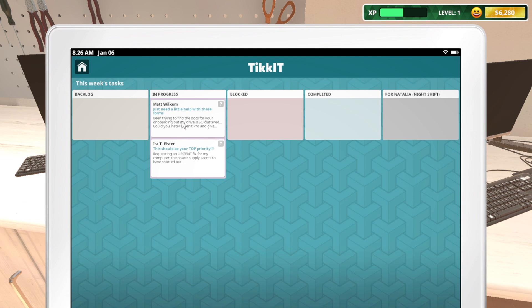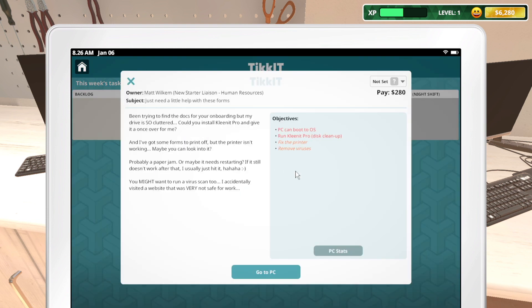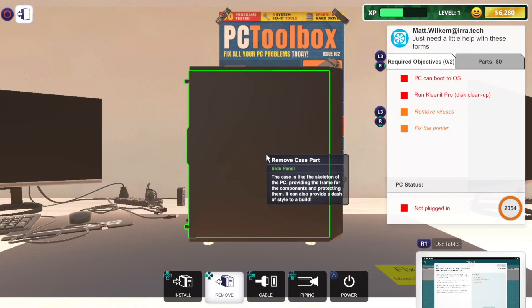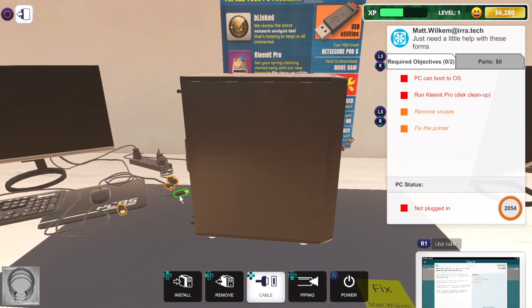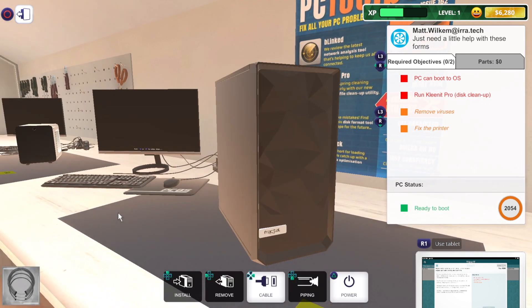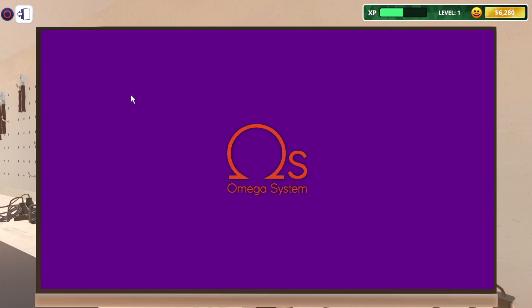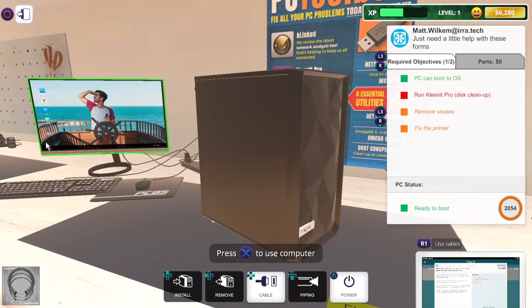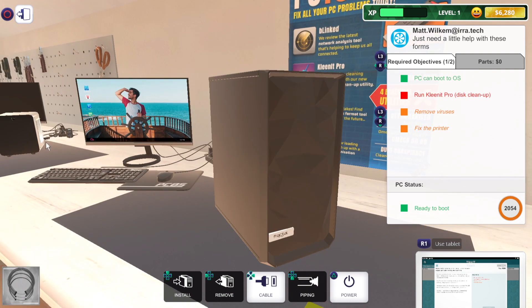Let's double check the jobs again. For this one: PC can boot to the OS, remove viruses. Let's go to the other PC and see if it will boot to the OS. This one might be slightly easier if there are no parts needed. It's just booting up. Right, so that one's fine — it will boot to the OS — so we need to do a disk cleanup, remove viruses, and fix the printer. I don't think we need any parts for this one.